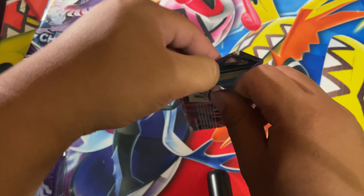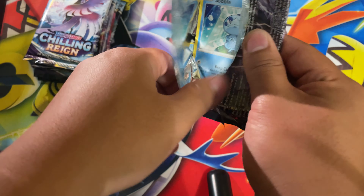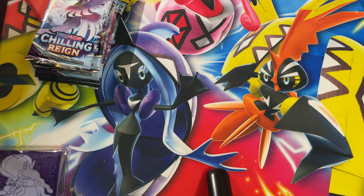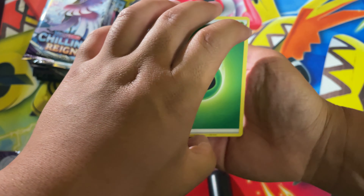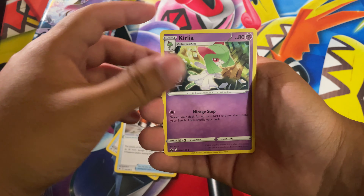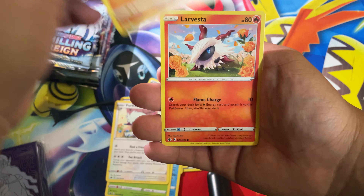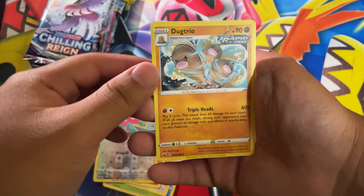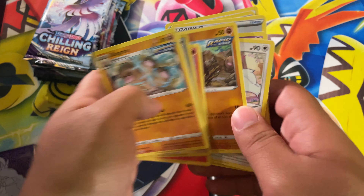Next pack — we have a Galarian Zapdos. I was losing my mind there. Here is the code card — starting off with a Leaf Energy, Helmet, Crushing Gloves, Kirlia, Sobble, Bounsweet, Diglett, Larvesta, Porygon, and a Dugtrio. That's pretty bad — we'll throw them right there. We also had Diglett — boom, there we go.